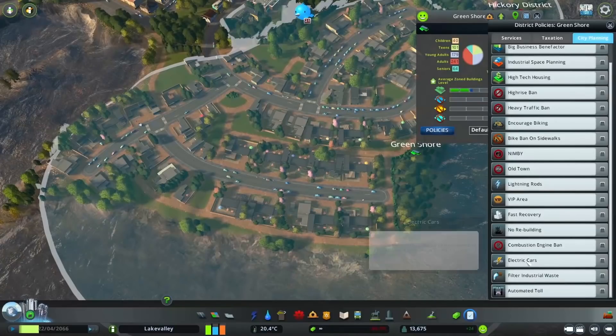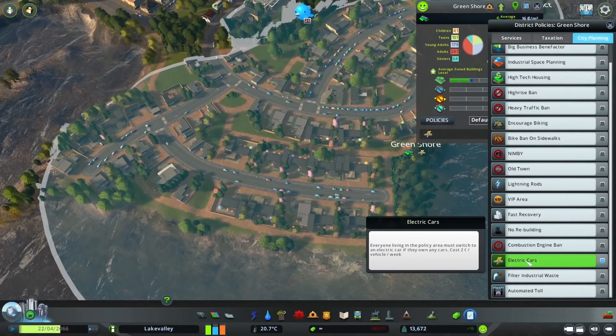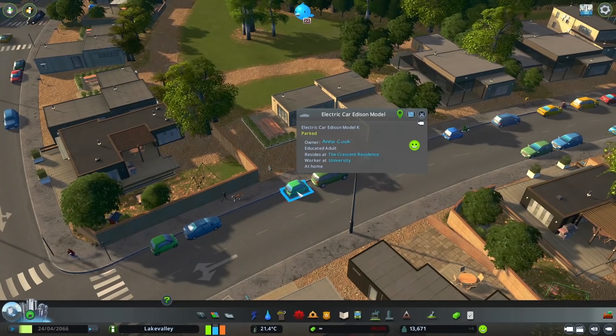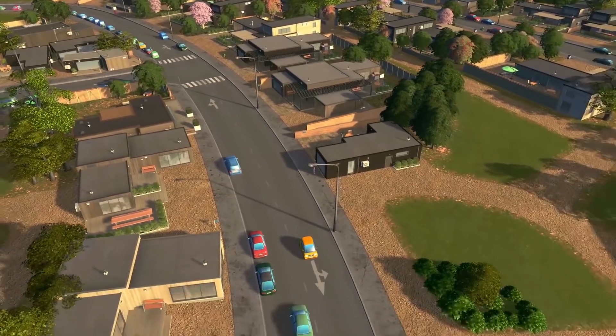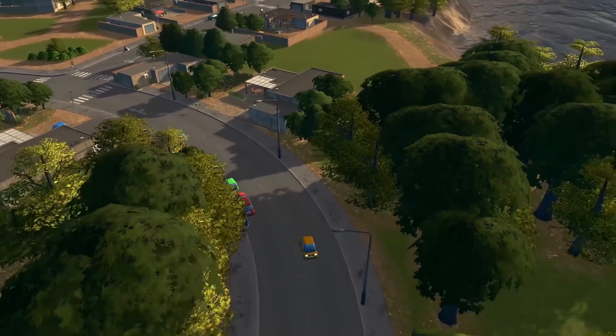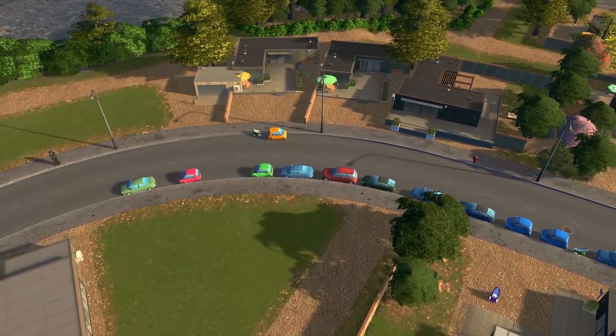The next policy is Electric Cars. This basically forces citizens to change their original cars to new electric cars. These new vehicles reduce about half the noise pollution of an ordinary car, and as a result your sims will feel much better and require less health care services.